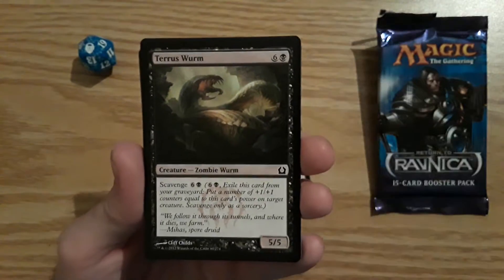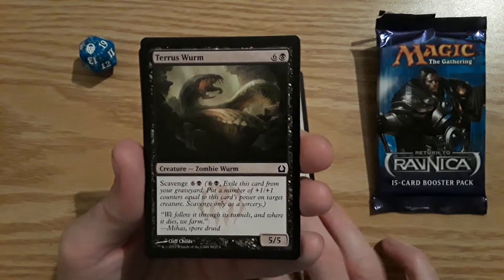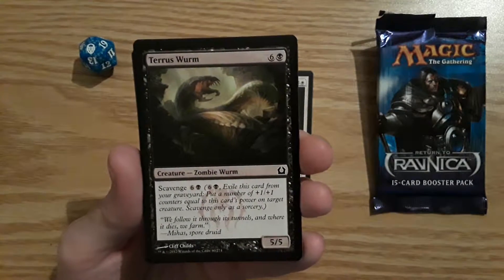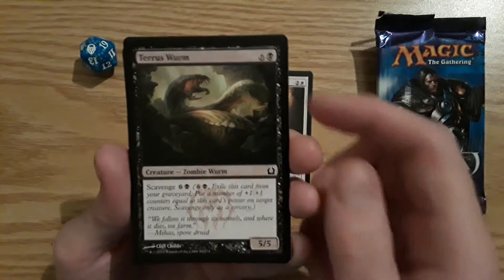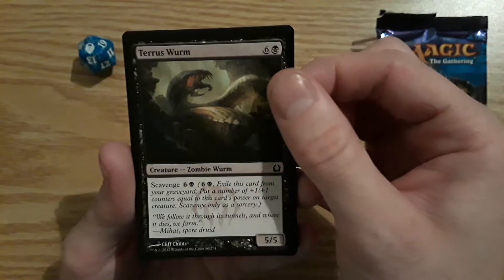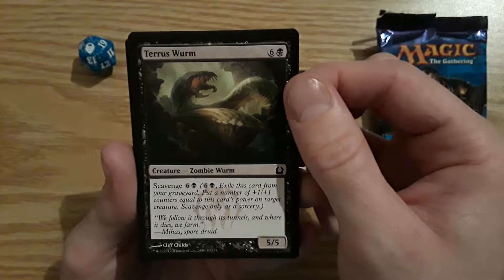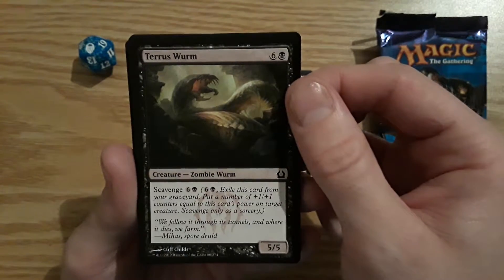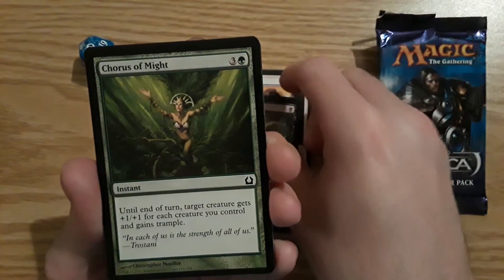Definitely looking for a Sphinx or an Angel, a Dragon, any kind of mythic. Next card is Terrace Worm, a 5/5 Zombie Worm with Scavenge — if you pay 7 mana you can exile this card from your graveyard and put a number of +1/+1 counters equal to the card's power on a target creature. Chorus of Might.